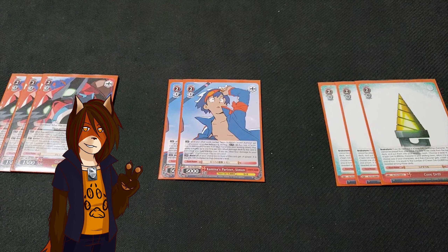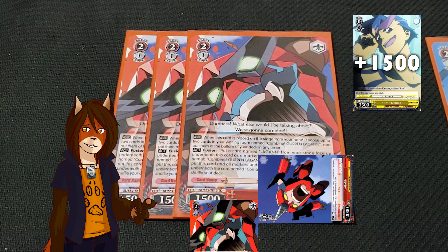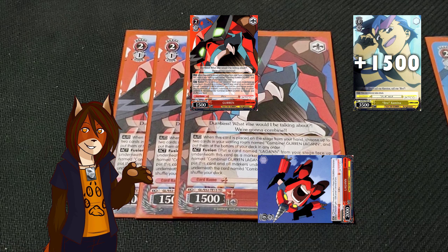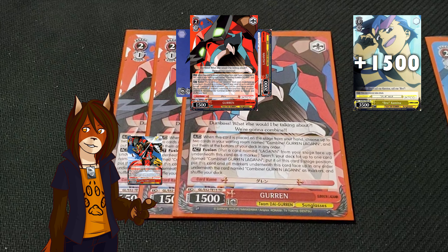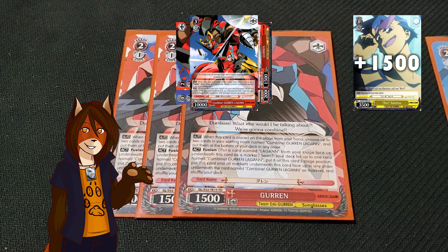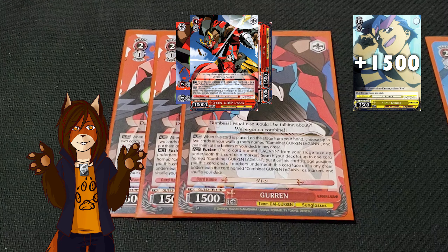Next we move into the level 2 cards. First is 3 Gurin. When he's placed on stage, you can take up to two copies of Combined Gurin Logon in your waiting room and put them on the bottom of your deck, which feeds into his fusion ability. You can take a Logon on your stage and put it underneath him, then take Combined Gurin Logon — which you just conveniently loaded into the bottom of the deck — and put it on top of him and Logon, essentially giving you a very cheap early play combination.